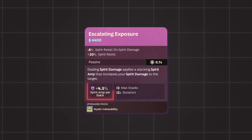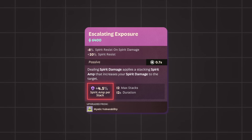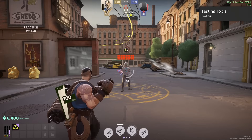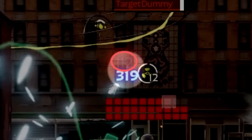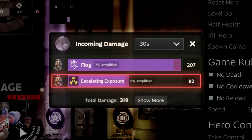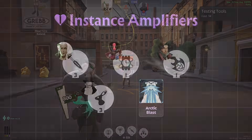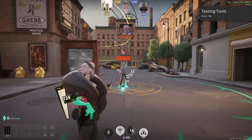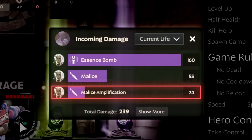The Spirit Amp, currently only available on Escalating Exposure, doesn't actually increase Spirit Damage. When you deal Spirit Damage while Spirit Amp is on the enemy, a second damage instance is shown on the Damage Display, and Escalating Exposure's damage appears as a separate entry in the Damage Breakdown. Instance Amplifiers — including Arctic Wasp — also exhibit the same behaviour of showing a second Damage Instance and being a separate entry in the Damage Breakdown. For this reason, I won't include them in our Damage Equation.